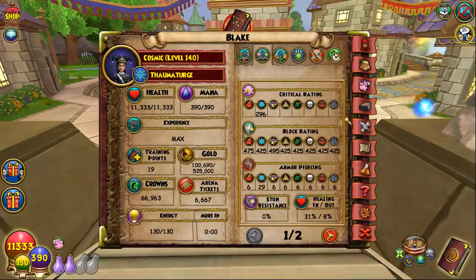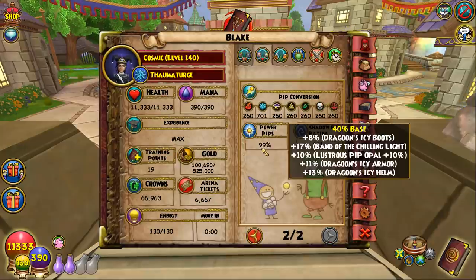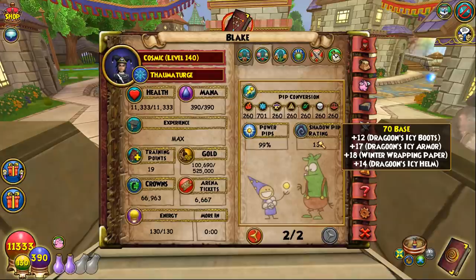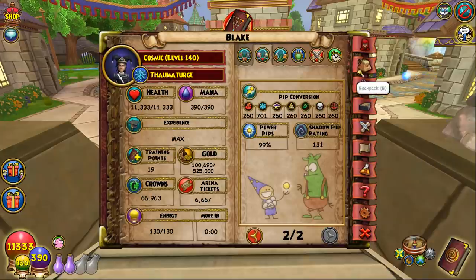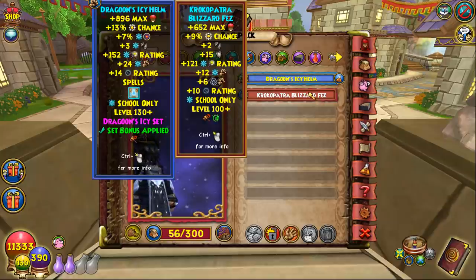The critical and block are really not that great but that doesn't matter at all. 29 pierce is low but for an ice it's decent, and you get almost perfect pips with fantastic shads and really good pip conserve. The main thing about this setup is that instead of the crock hat, I'm using the dragoon hat.